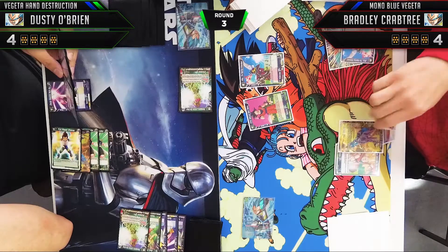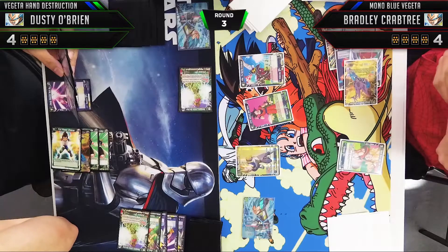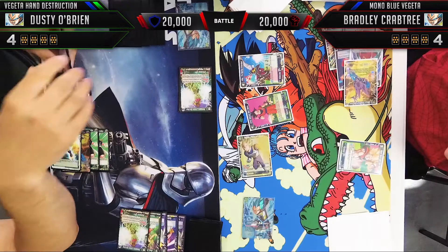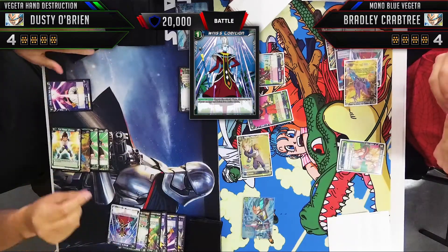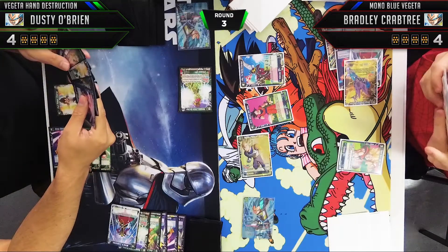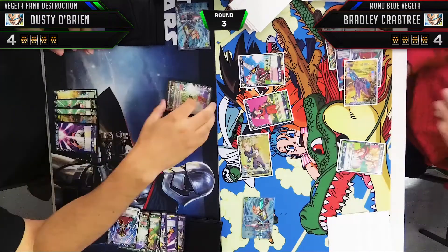It probably would have been a good idea to keep energy up for a counter since I do have a green counter in hand. Now Bradley plays Vegeta Prince of Speed — one of my favorite cards in the entire set. It's extremely potent and very good against Vegeta Hand Destruction, though it's kind of locked behind the starter deck. I'm going to have to counter this card. I probably should have countered the Vegeta attack to save the Bio Brolys, but I couldn't lose two Bio Brolys — I had to keep at least one.